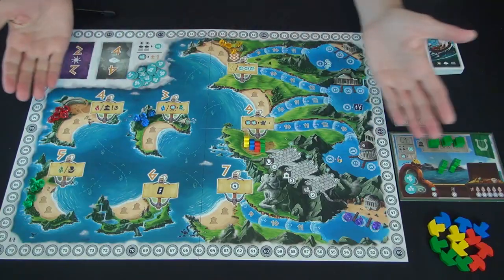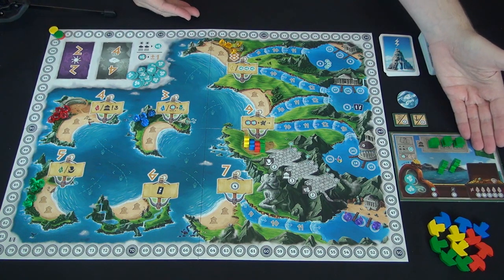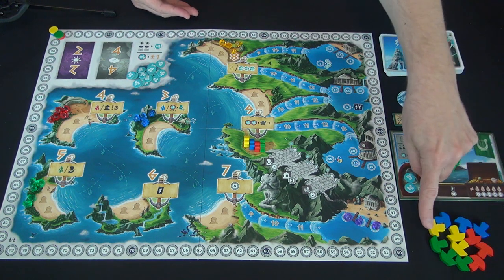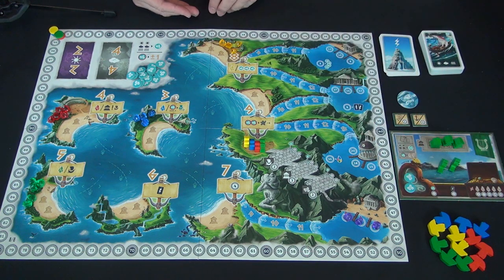Players collectively determine the winds that blow ships across the board, and you have to take charge of those winds as best you can in order to score in the limited number of turns available. Each player has a player board that starts with three settlements on it, two ships, and a number of wind tokens based on their position and player order, plus three additional ships set aside in a reserve.